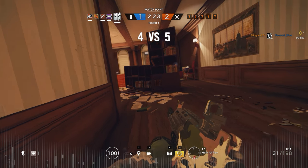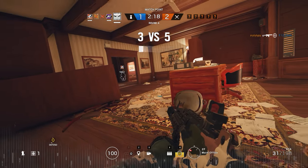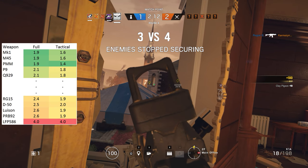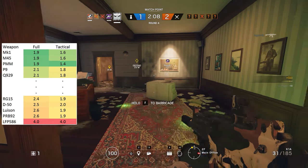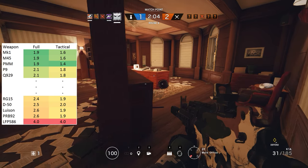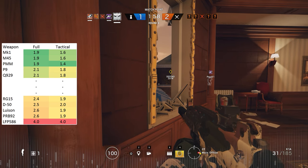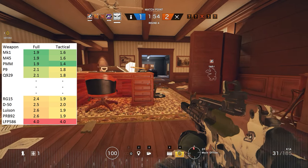But despite the general similarity in reload times, there are a few standout weapons I would like to highlight. Amongst the pistols, the JTF2's Mark I, the Spetsnaz's PMM and the FBI's M45 have the shortest full reload time of 1.9 seconds, while at the other end of the spectrum, Caveira's Luzon and Capitão's PRB92 have a full reload time of 2.6 seconds, and the GIGN's LFP586 revolver reloads in 4 seconds flat.